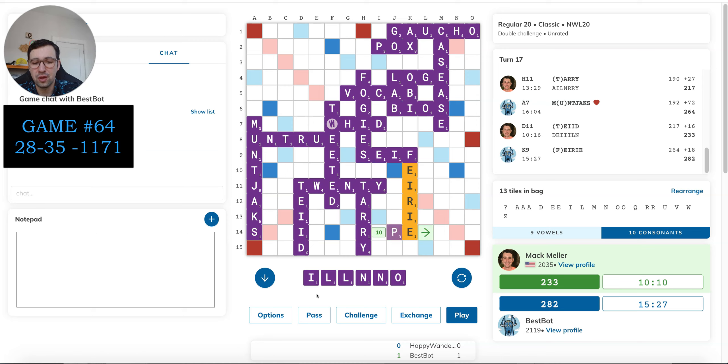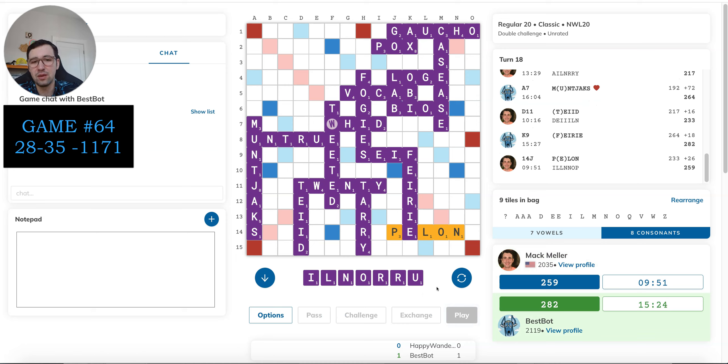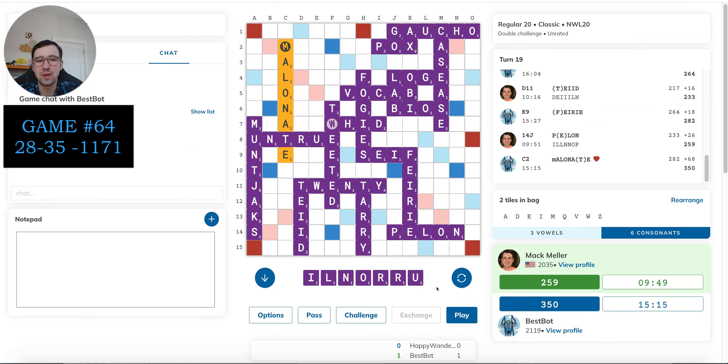I think Pellon is forced here — scores pretty well. Faerie was a good defensive play blocking the bottom. I need to make sure I have lines to work with, because I have to imagine I'm going to need a bingo to come back. I still have the T and the R in untrue, and the O in Gaucho, which is pretty tough to hit but possible. This just seems like it has to be the right play. Oh come on — I haven't had a rack that didn't have multiple duplicate one-pointers in a long time.